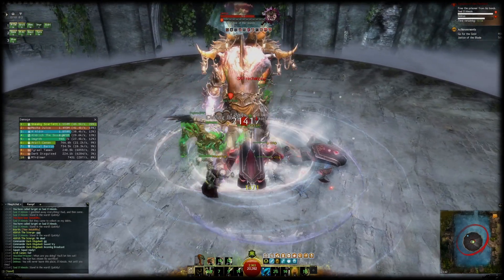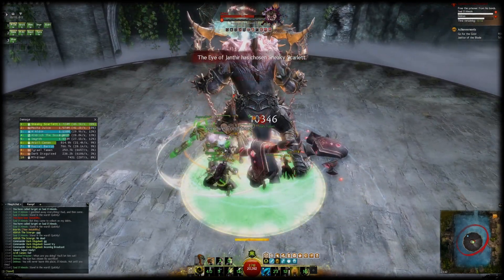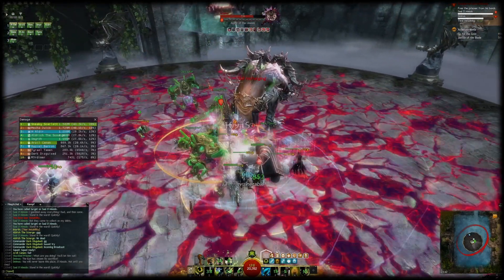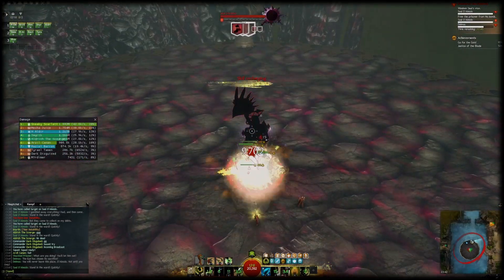Merging with your pet also makes you receive all the benefits that your pet would otherwise receive, and merging further increases some of your stats for the time that you are merged. You also gain access to stances, which are pretty neat but more on that later.